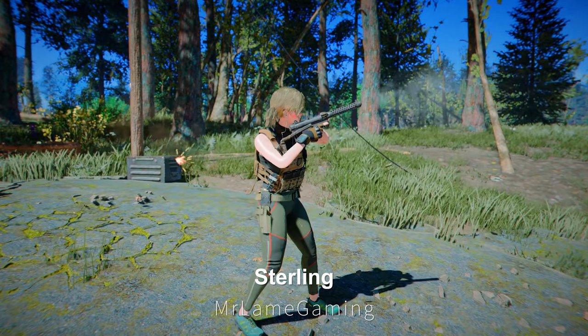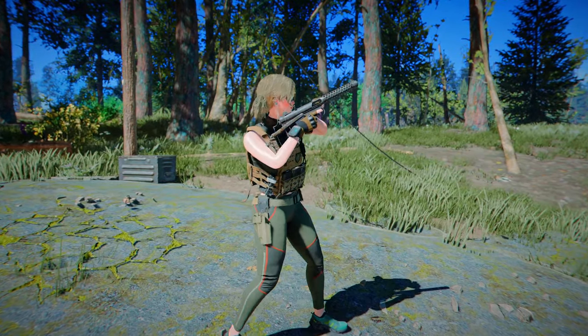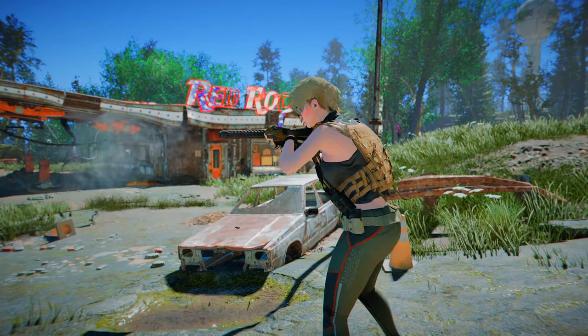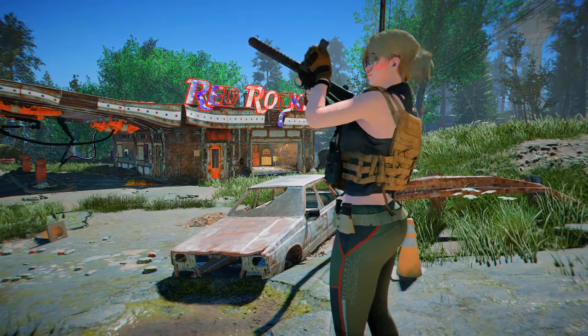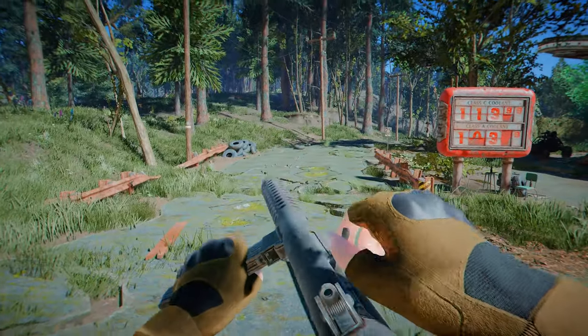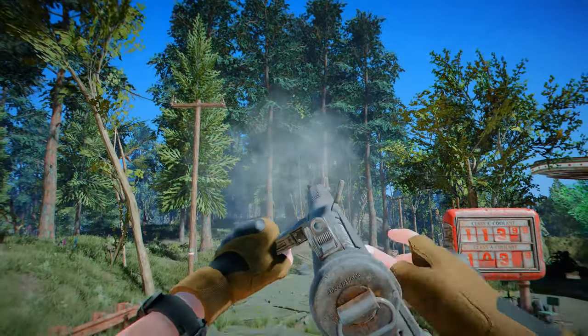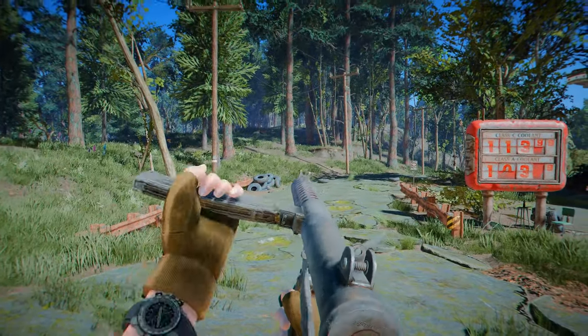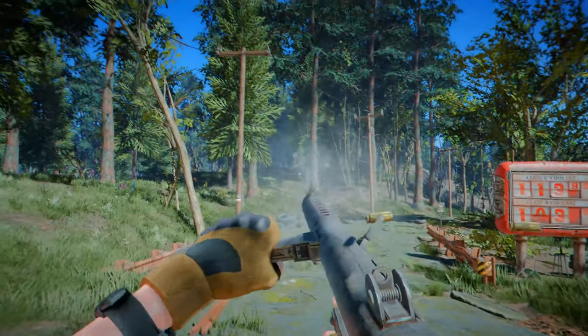Next up is the Sterling SMG. This mod adds a new weapon to the game called the Sterling Submachine Gun. This weapon is identical to the one you can see in the Fallout TV show, and it fits well into the world of the game. Players can find this weapon in the game world once they reach level 13. However, please note that there are some limitations to the third-person animation, so the animation might look a bit odd.